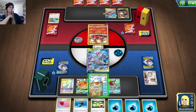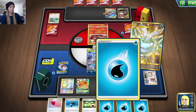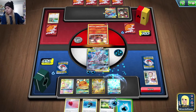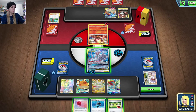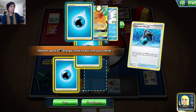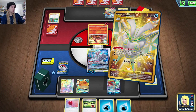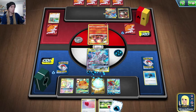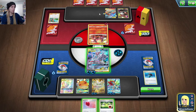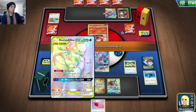We got Frosmoth, which is super cool. We'll put three energy here. We'll grab a Capacious Bucket and throw it onto Frosmoth, then energy switch one over to the other Mewtwo — just in case they have Welder plus multiple fire energy that could one-hit knock out Mewtwo with six fire energy attached.